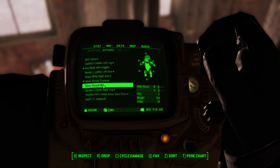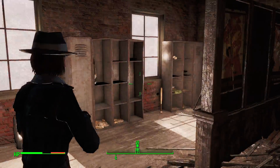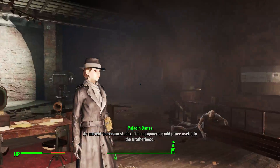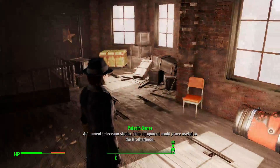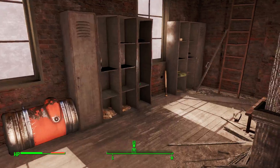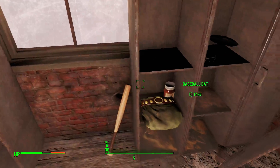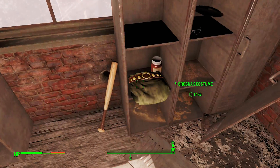The Silver Shroud costume is found in an ancient television studio with all this old equipment. That's really cool looking if you want to look like a sort of detective or something — the stats on it aren't too bad. And then right here, boom — the Grognak costume.